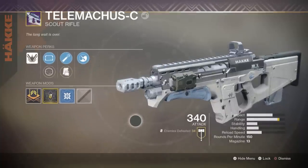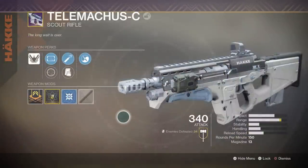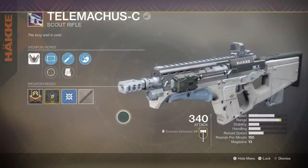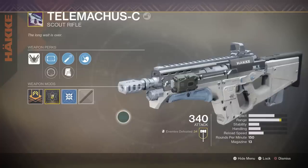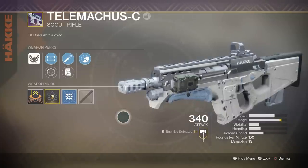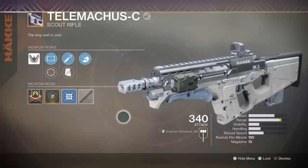This weapon seems really familiar — I can't put my finger on it. Oh, I got it — it's just a Frontier Justice. It has one different perk: High Caliber Rounds. That's it. Goddamn it, Bungie — this is not what we meant when we asked for random rolls on weapons.